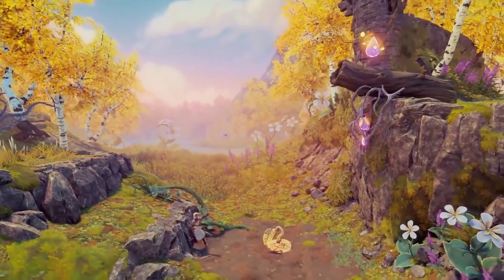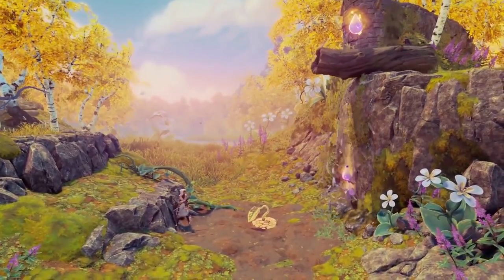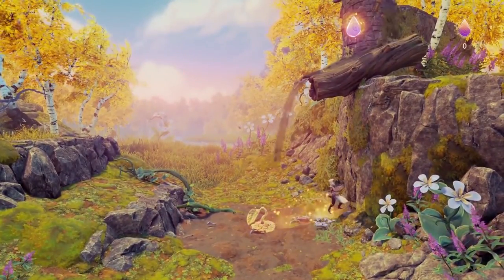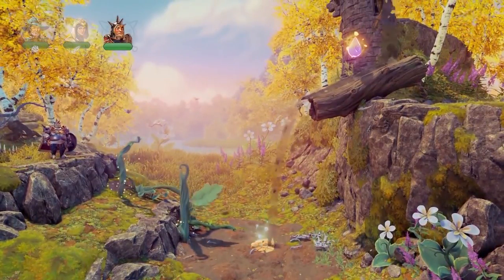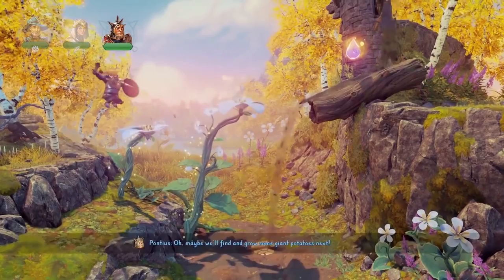First up here we have some sort of puzzle. We're going to shoot these roots and make this water flow downwards onto this plant, and that in return will make these beautiful giant flowers grow magically.